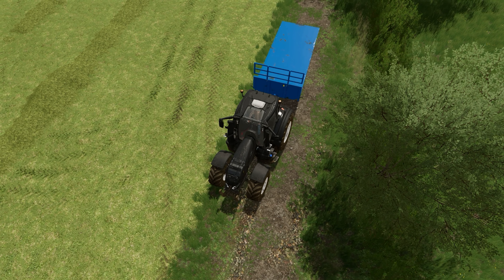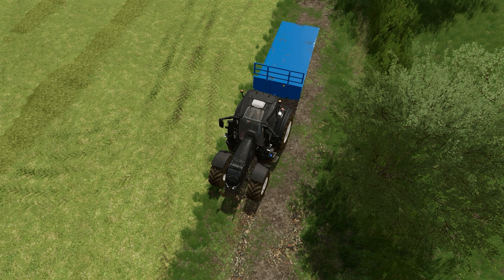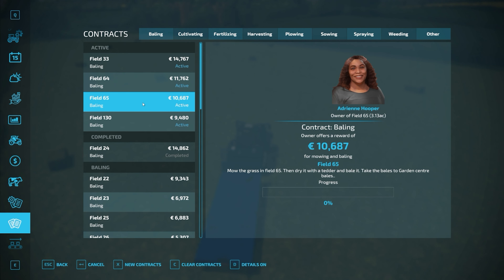Garden Centre Bales - which is just next door. That is the closest sell point we could have got. And field 33 - also Garden Centre Bales. We have lucked in here! Fields 64 and 65 - Garden Centre and Garden Centre too. Field 65 is definitely hay, so that's drying with a tedder and baling. So we can try the yellow mower with a tedder behind it. We are going to get this load stacked up, sold, and then finish the last field. At the same time we're going to get the mower going.